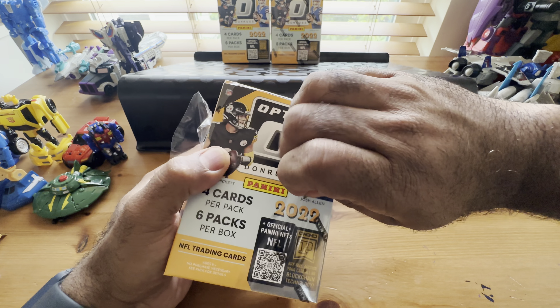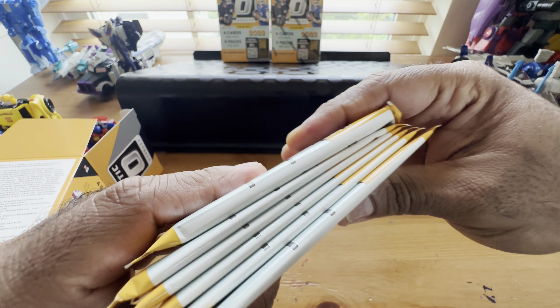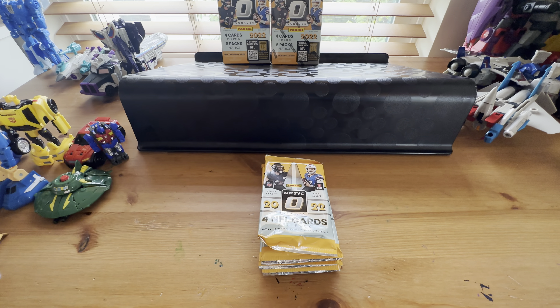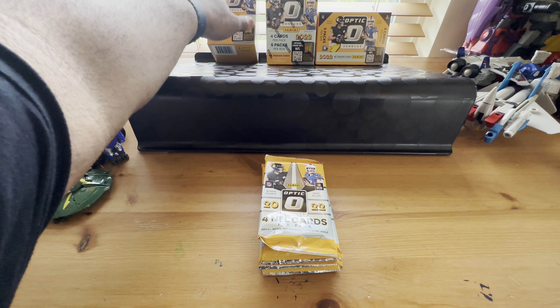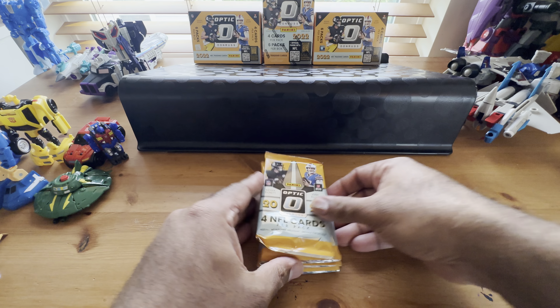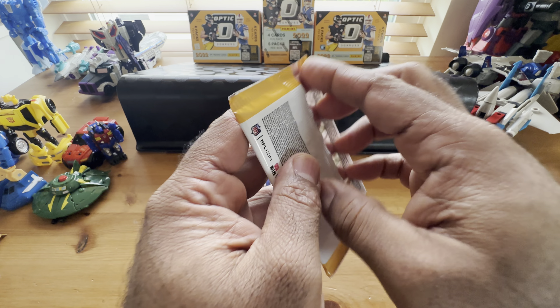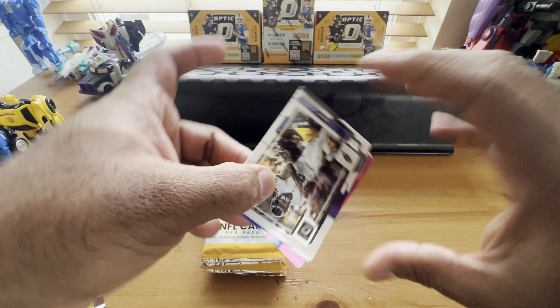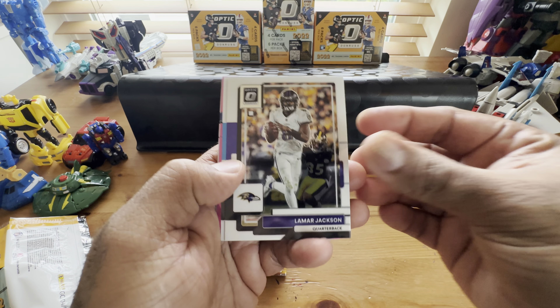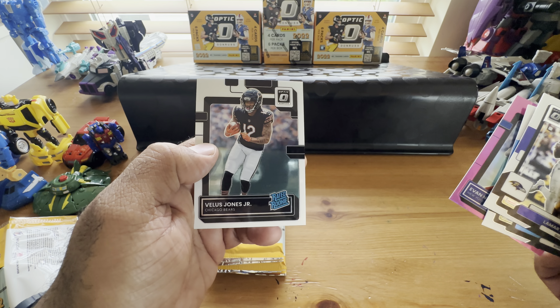Hopefully I can scream really loud once that downtown is open. Box blaster number two - this one has a thick pack too. I weighed them: two of them were 120 grams when I got them in the mail and one was 112-113 grams, so we'll do that one last in case we have another hit. Looking for a holo Purdy and maybe a holo downtown - Tom Brady, Mahomes, somebody like that. Lamar Jackson, Austin Eckler, and the pink is Evan Neal and Willis Jones Jr.